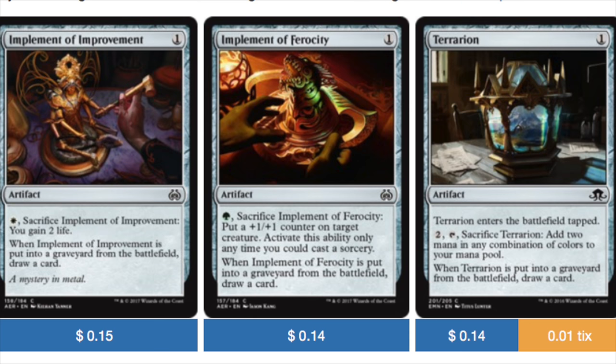Let's talk about the eggs first. The deck is named after eggs - you crack the eggs to draw cards and then you play more eggs. Eggs typically used to be a storm build but there's other cool stuff you can do with it. Implement of Improvement and Implement of Ferocity both cost one, but you're going to play them for zero most of the time. The white one you just gain two life, and if it's put in the graveyard you draw a card - you don't need to gain the two life to draw a card. The green one you can get a +1/+1 counter or draw a card if it's in the graveyard. The Tormenting Voice costs one and most times going to cost zero, and when it's put in the graveyard you draw a card. These are your eggs - this is your draw engine.